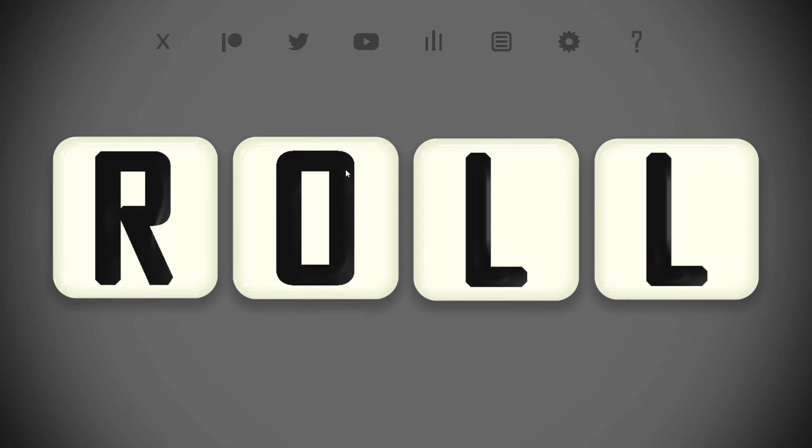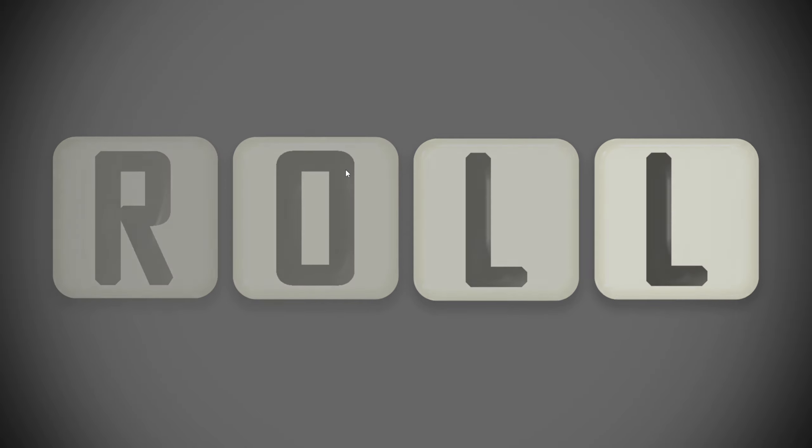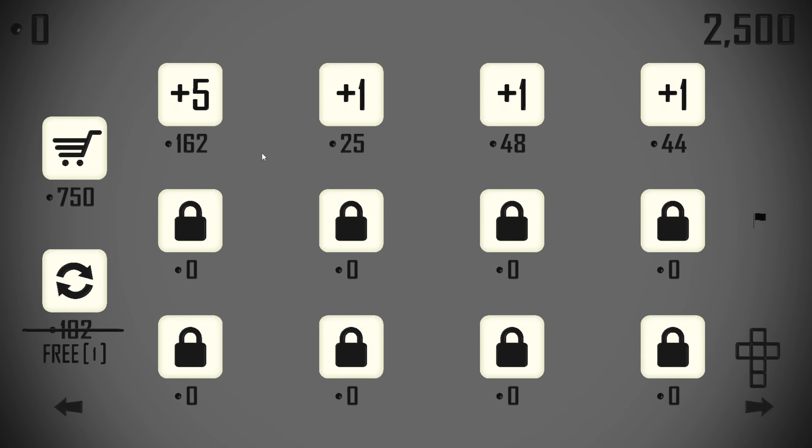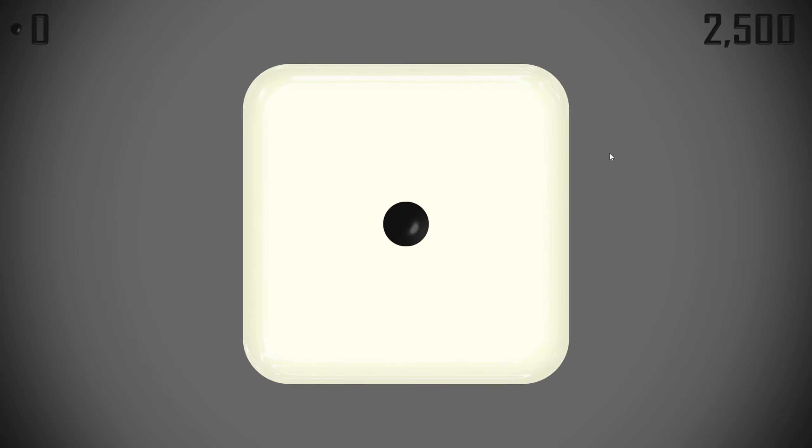Hello everyone, welcome back to Roll. The last two days we've seen two new high scores for me, so I think it's time to break out of this five-dice pattern and see if we can improve our 16-dice game working with square number multipliers. The very first thing to do is going to be getting two dice up to 97, so I will spare you that dull bit and catch up after.